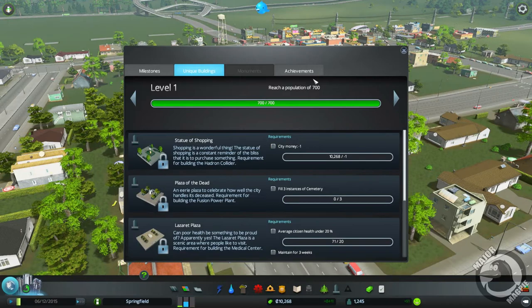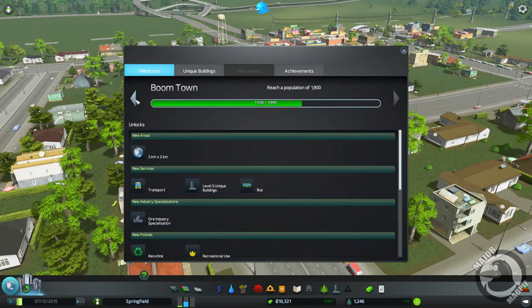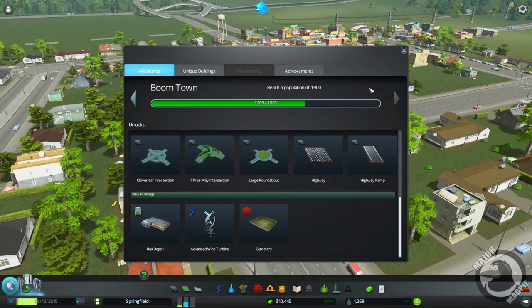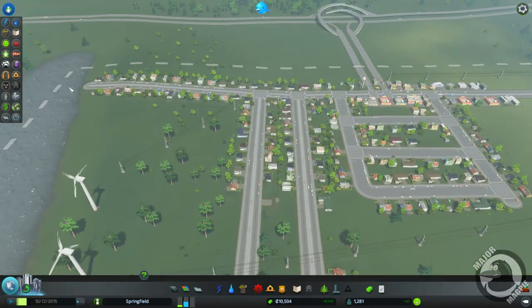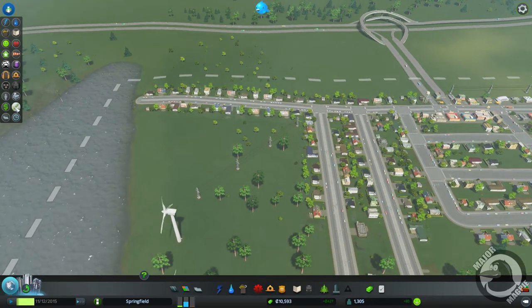Our next milestone: we're a Tiny Town right now and the next one is Boom Town, which requires 1,900 residents. Public transport unlocks on the next milestone, and roundabouts — three-way intersection and cloverleaf intersections. We're starting to unlock more road types. I said in the last episode we could take a look at the resource panel — might be a good idea to do that now while we're just ticking over. You've got icons for electricity, water, waste, schooling, happiness, health, and so on.